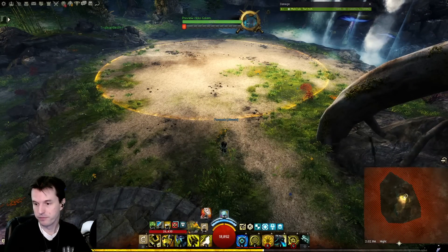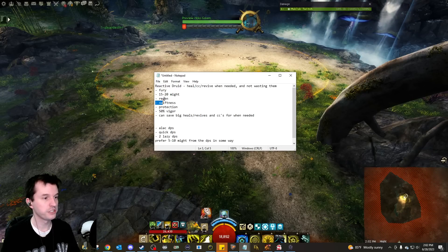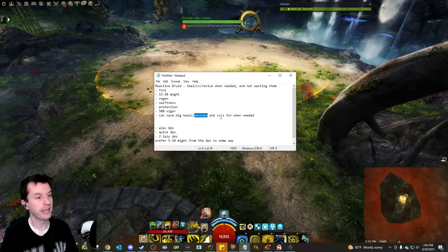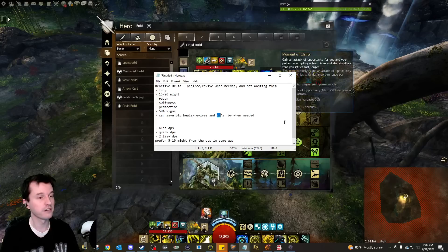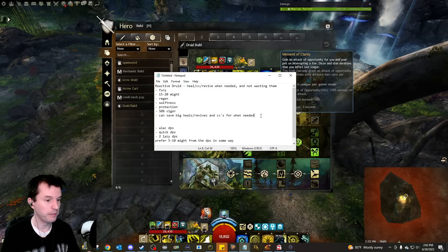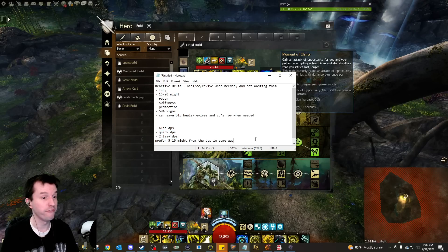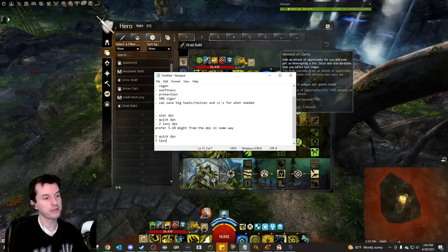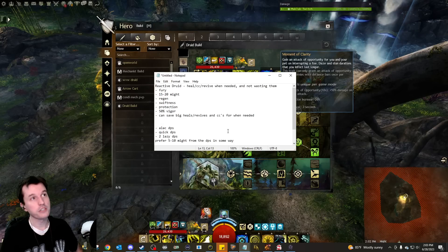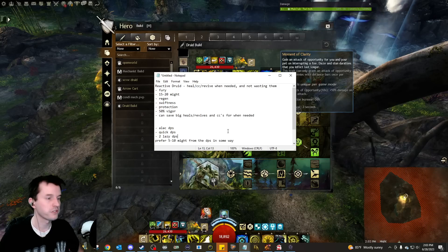What is the net gain and loss here? You give Fury, 15 to 20 stacks of might with this playstyle, Regen, Swiftness, Protection, and half uptime on Vigor. And most importantly, your massive heals, your big Glyph of the Stars revives, and your big CCs from Astral 3 — which are made larger by Moment of Clarity — are all available and on demand when you need them. How does this change your group compositions? You would need an Alac DPS and a Quick DPS and then two Lazy DPS, whereas before it was one Quick DPS and three Lazy DPS. So you'd need an Alac DPS and a Quick DPS, and five to ten stacks of might from them. A Rifle Engineer spills over some might; Heralds will spill over some might — stuff like that.